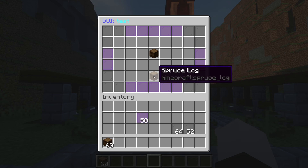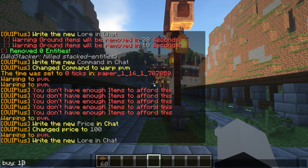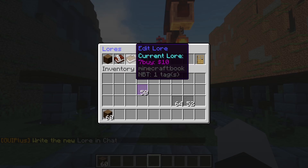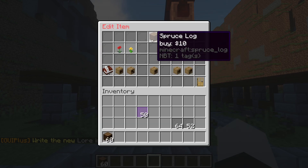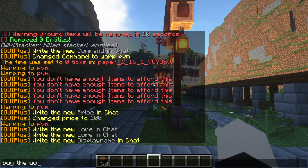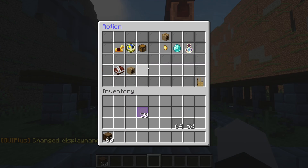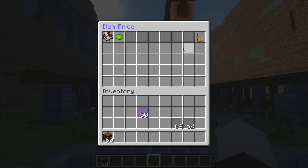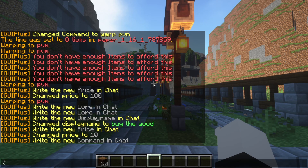Now let me show you how to set up a buyable item — a spruce log. I'll name it 'Buy the Wood', color it white, set the lore to show the price, and configure the left-click action to cost ten dollars. Then use the server command 'give player' to give the item on purchase.